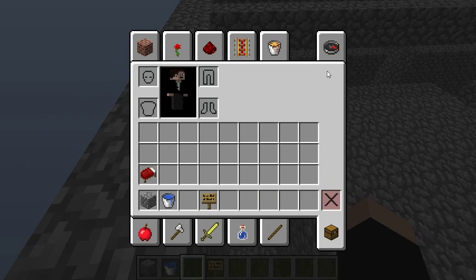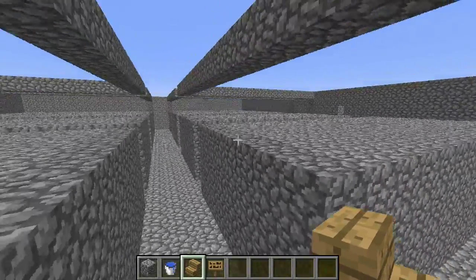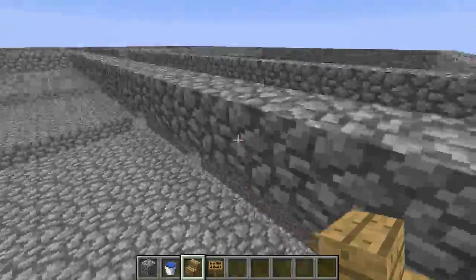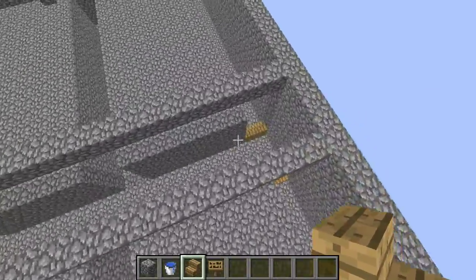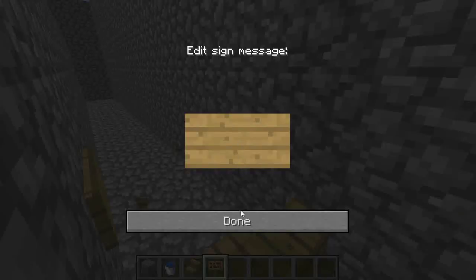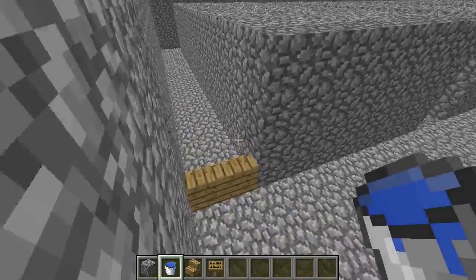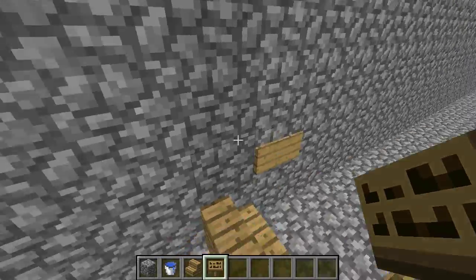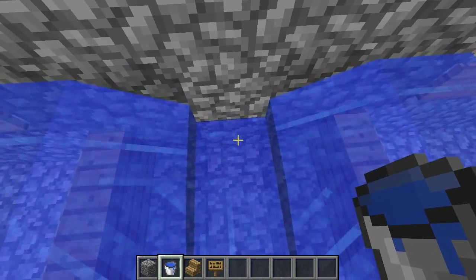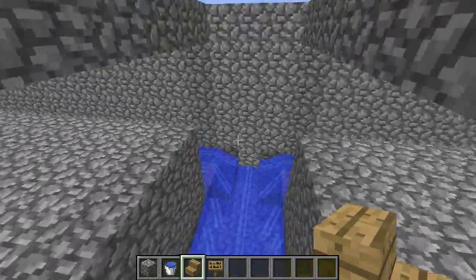Let's change the stairs to something more visible — wooden stairs. Get lots and lots of wooden stairs and lots of signs. First, put two stairs in any one of the edges of this X section, then take a sign, put it down, and put another sign on top of it, or on the wall — it doesn't really matter, as long as there's a block with a sign on it. Now put some water there, there, there, and there, and then you have this little water current that flows that way. Repeat this process with all four corners.